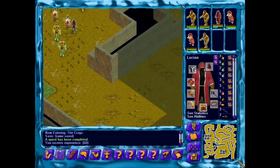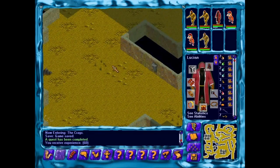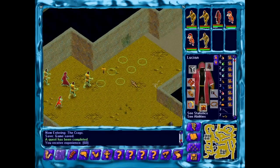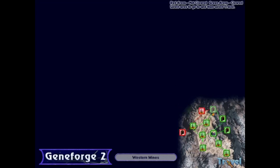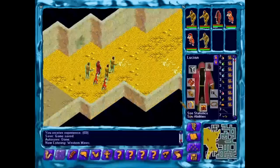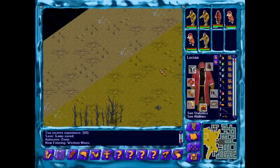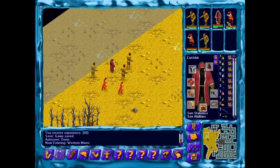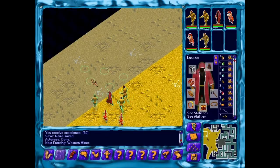I wonder what happens if you return the servile. It's awfully close to dangerous places. Let's go out here and go back to the western mines. We have to meet Syfar over here in the salt marshes. But now we have another thawed joined us — Diogenes — along with Bluto and Tugger, Lucian, Flametooth, and Snap.